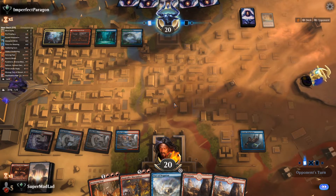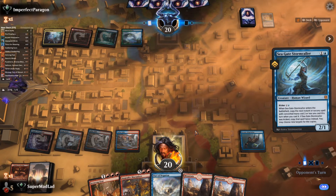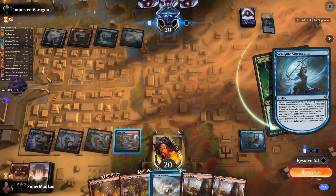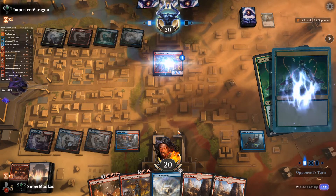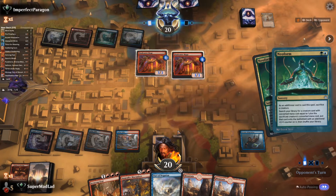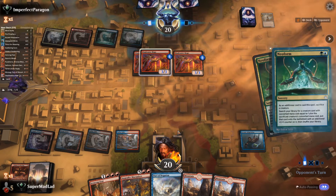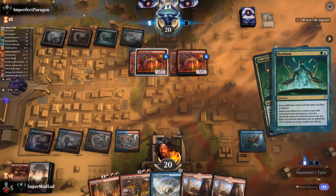We draw four cards off the Awakening and get a Pact of Negation, which helps — it lets us counter the Stormcaller if they don't go for it this turn. We drop Arcane Adaptation naming Minotaur. If they don't win right here, we have a way to stop them. They went into Neoform to win the game — yeah, there it is. We'll make them play it out because there's a chance they have Tuk-Tuk Rubblefort in hand and can't get haste — we could technically win off that.